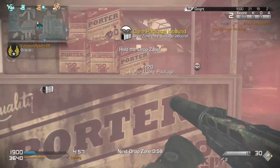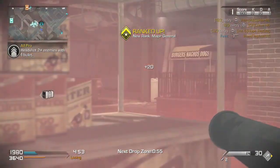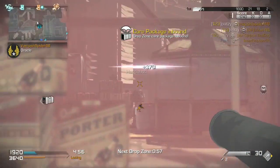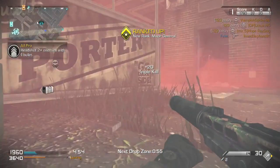But now moving on to the number 1, we have a unique clip — this is a gun glitch clip from Ghost. Not only is a triple headshot really nice, but he is using some sort of gun glitch on Ghost and he randomly gets a triple headshot. It's so nice. I hope you guys enjoyed the video and I will see you guys later.